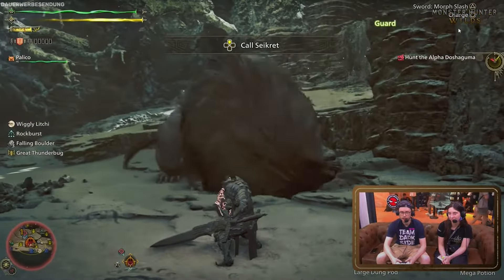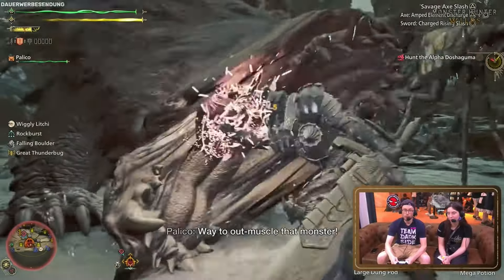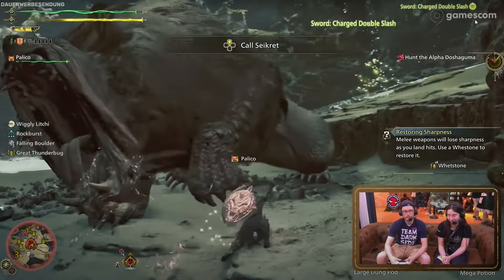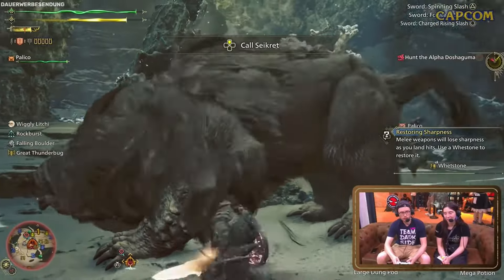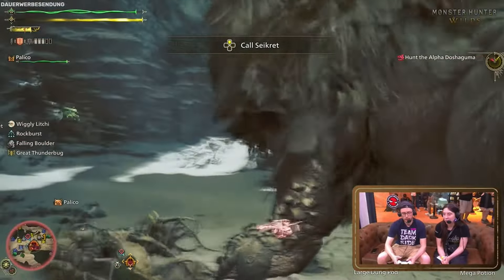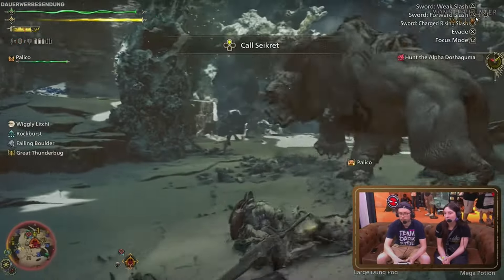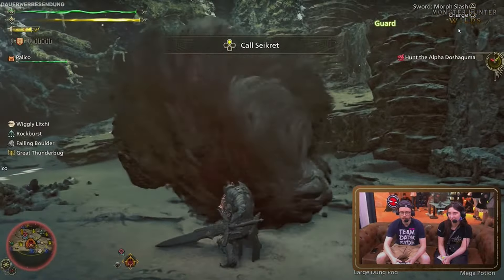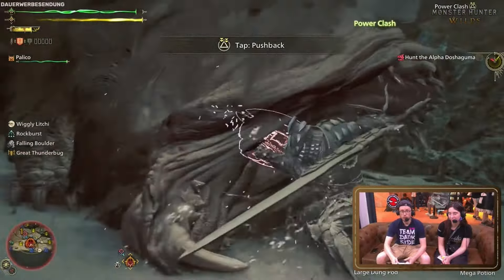Power Clash is a flashy new 'I can tank that' mechanic. When a monster does certain attacks — most likely charge attacks and lunge attacks — if you block it, you can do a power struggle DBZ style and push back the monster by mashing fast enough. You can follow up with a super, a sword thrust, or Savage Axe. Since Charge Blade is a guard pointing weapon, this may be the second most reliable way to get Savage Axe activated. Perfect Guard is the default way to get Savage Axe, while the guard point serves as the primary option for powerful telegraphed attacks since it has the extra level of guarding power. There isn't confirmation on how much knockback is required to trigger power clashes, but from the footage it may require at least medium knockback to initiate the animation.